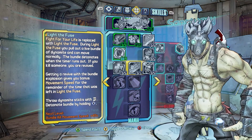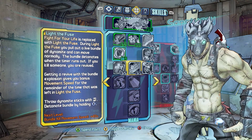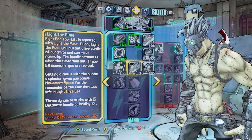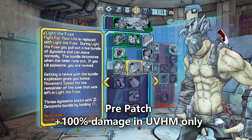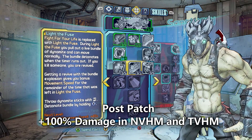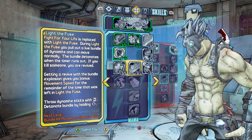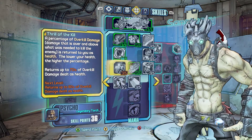Next skill is Light Defuse. Fight for Your Life is replaced with Light Defuse — you pull out a live bundle of dynamite and can move normally; the bundle detonates when the timer runs out, and if you kill someone you are revived. Getting a revive with the bundle gives you bonus movement speed for the remainder of the time left in Light Defuse, and you can throw the dynamite stick and detonate it all at once. Back in patch 2.0 they gave this dynamite an extra 100% damage, but just in UVHM. In patch 3.0 they changed it so NVHM and TVHM also get the plus 100% buff, because the skill isn't that strong, and the buff especially at low levels makes it worth picking up — you can revive yourself, especially as a solo player.